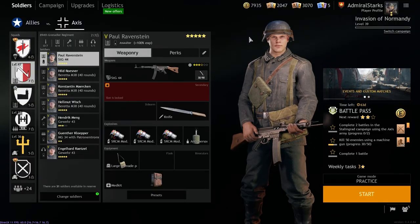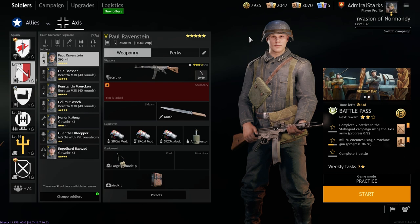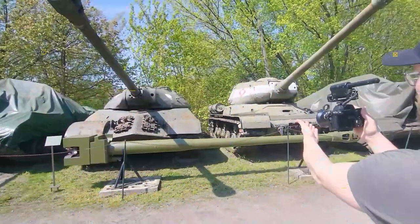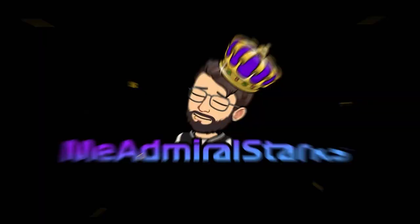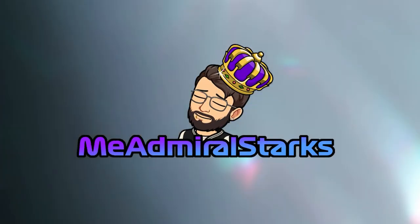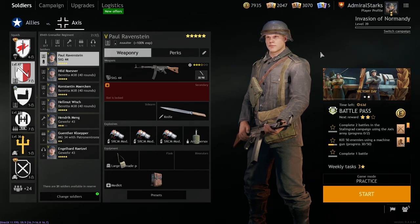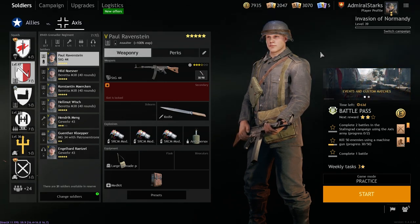Hey guys, it's Mirosogs back with another Enlisted tutorial for beginners. Today we're gonna be taking a look at every single grenade, mine, or explosive in the game that you would place by hand. If it's launched by any weapon like a mortar or a rifle that has a modification to do so, those are not gonna be in today's video.